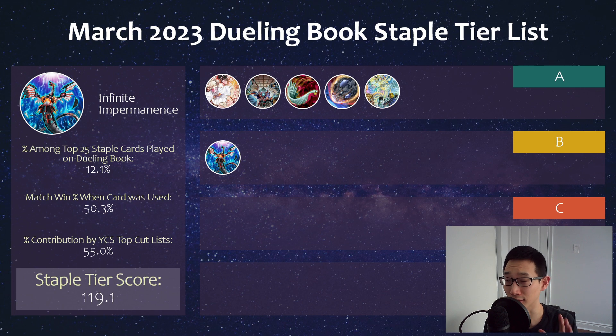Starting B tier, we have Imperm, which is another card that perhaps might start seeing some decline, or maybe it just stays around this level. Against Trap decks it's not great, against Labyrinth it's not great, but at the same time it can still be really good against some of the other top decks. For example, against Branded, as long as they don't have Cartesia up, hitting Albaz can be pretty detrimental. Also against Sprite, they're really starting to emerge again as one of the best decks, and Imperm has always been great against Gigantic. Against Kashtira it's okay — it really depends on their hand, but still definitely useful in that matchup too.